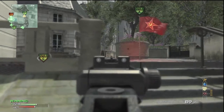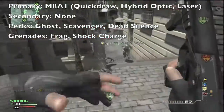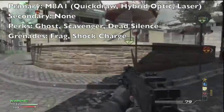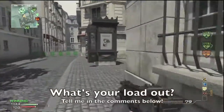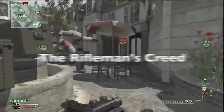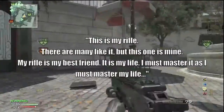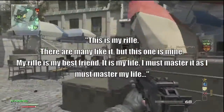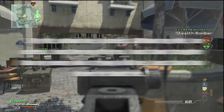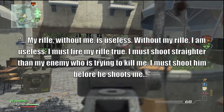What is my loadout in the new Pick 10 Create-a-Class? Well, my philosophy is that the infantryman must have a good weapon — he just has to have a good weapon he can trust. If you've ever read the Rifleman's Creed, the one that some military arms use, they love their rifle. It's the most important thing to them. Without the rifle, they're nothing. So my philosophy is: rifle comes first. You must have a good rifle.